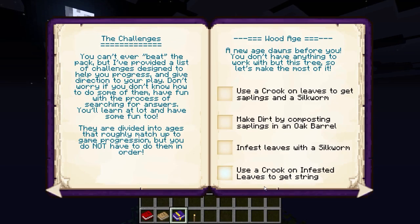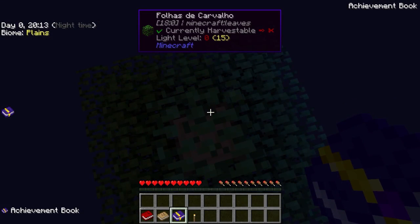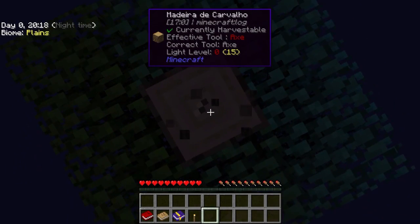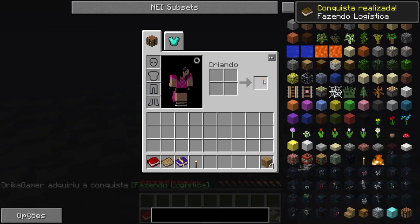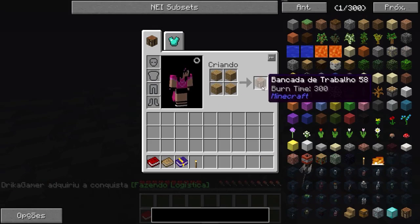Estamos ficando de noite. Estamos aqui na era da madeira, porque só temos madeira, né, galera? Então, tá de noite. Vamos começar aqui com muito cuidado. Coletando madeira, claro. É o básico de sempre. Que nós começamos com uma crafting table — sem isso nós não temos como craftar as outras coisas.